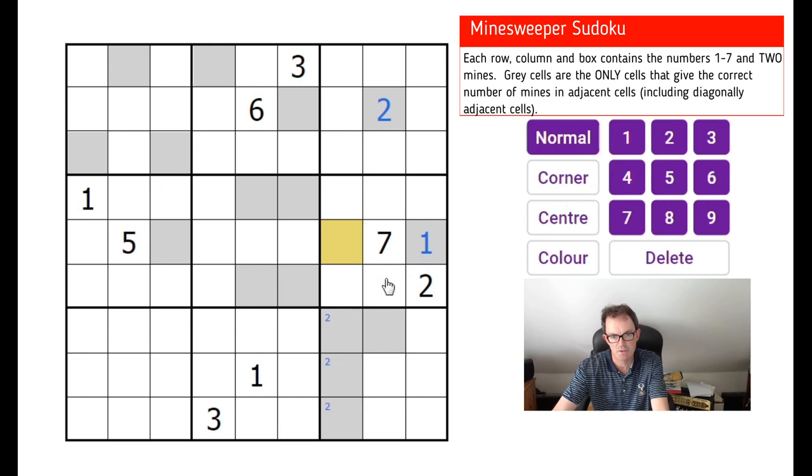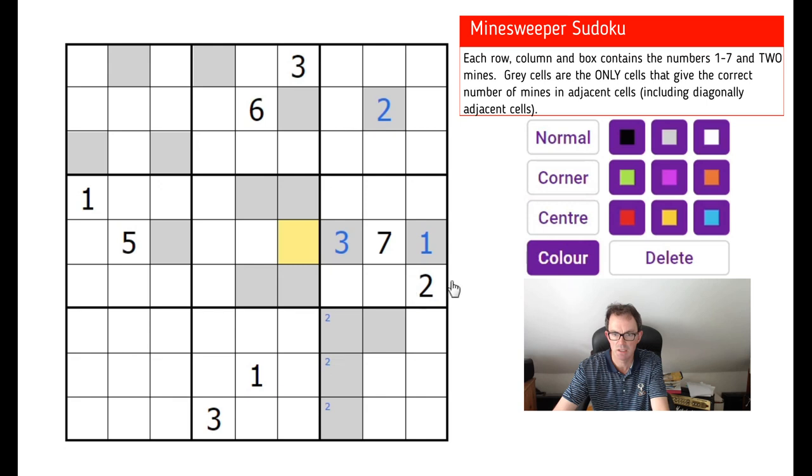This square here is very interesting. In theory it could see two mines from this box, but it can't — because this square is the only one it can see in this box that could be a mine, as these two are both grayed out and must be numbers. So this could see one mine in that block and a maximum of two mines in its own box — that must be a three. And this must be a mine. I'm going to color mines in red.